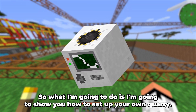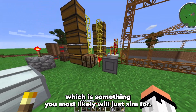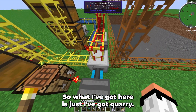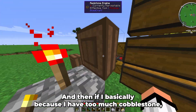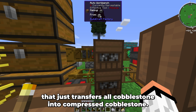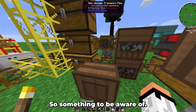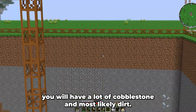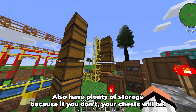I'm going to show you how to set up your own quarry, but first I'll show you my existing setup as an example. I've got a quarry with an output system sending everything to chests. Because I had too much cobblestone, I've added an auto workbench that converts all cobblestone into compressed cobblestone going into a chest. If you set up a quarry, remember you'll have a lot of cobblestone and dirt, so make sure you have plenty of storage, because your chests will fill up very quickly.